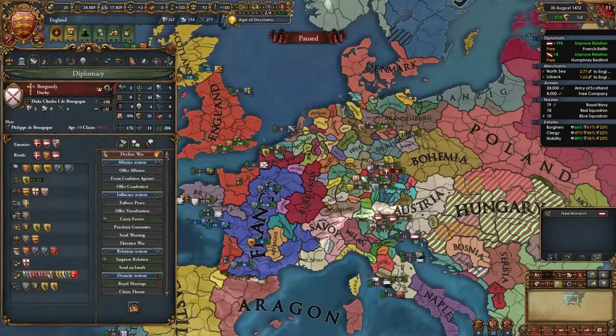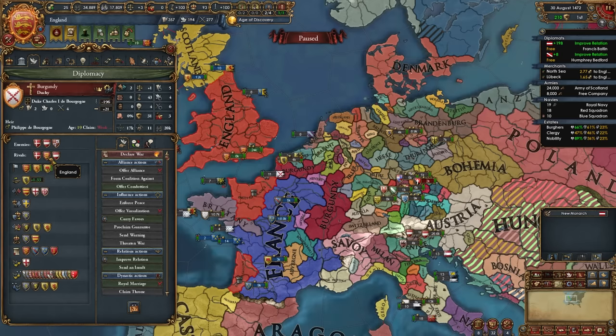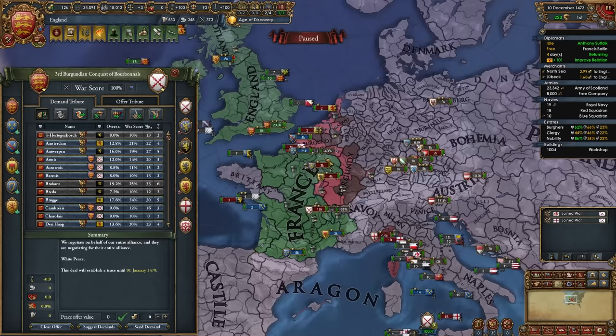If at any point during your campaign you are able to royal marry Burgundy, you should definitely do it and try to go for the Burgundian succession. Unfortunately in my game, I haven't been able to get them to stop rivaling me no matter how much I improve relations, but if you've succeeded in stopping them from rivaling you, or they never rivaled you, definitely go ahead and royal marry them.